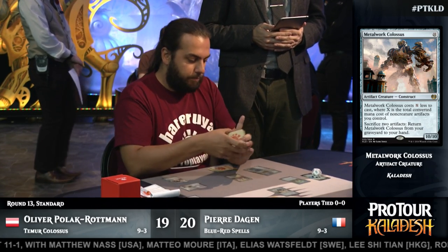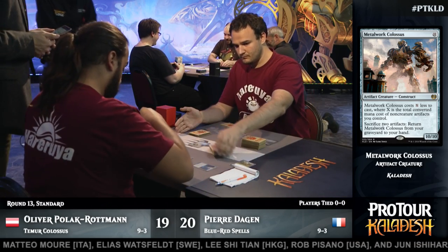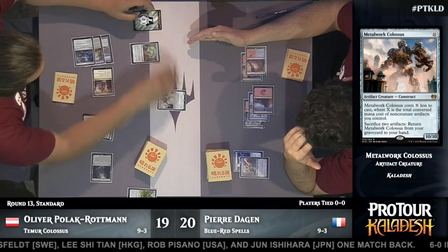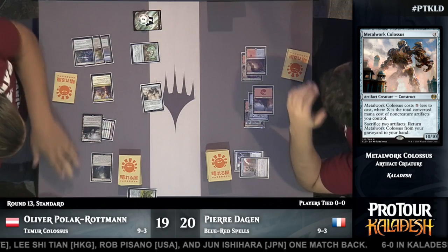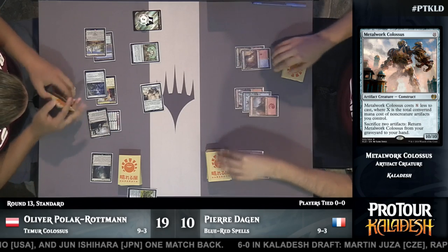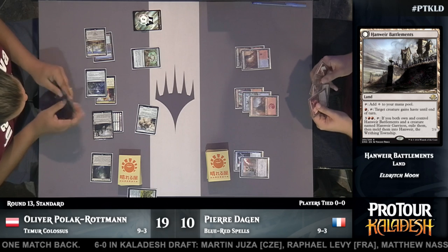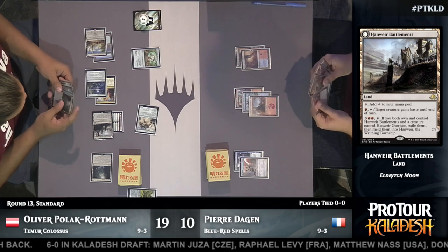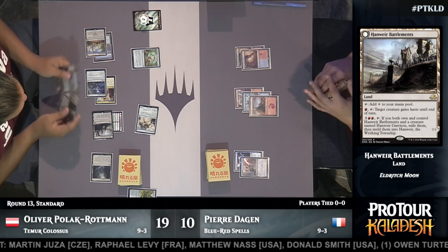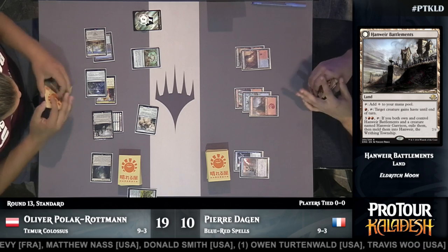One of the really cool parts about Metalwork Colossus is that if Pierre were to deal with it, Oliver could sacrifice two artifacts to bring it back. Void Shatter exile effects do deal with it permanently. Here's the Haste from Hanweir Battlements coming into play — Colossus getting in for ten. Oliver has played a 10-10, given it haste, hit Pierre down to ten. Pierre is playing a blue-red deck that generally kills creatures by dealing damage, so he's in the unenviable position of maybe having to double Lightning Axe to kill Colossus, then face down another Colossus powered by Hanweir Battlements. It looks like combinations of things like Fiery Temper or Lightning Axes.